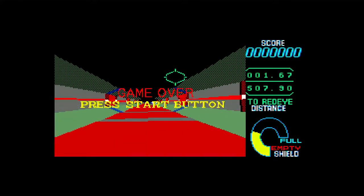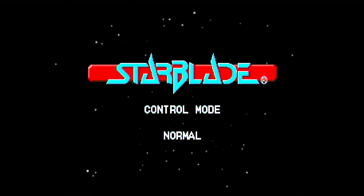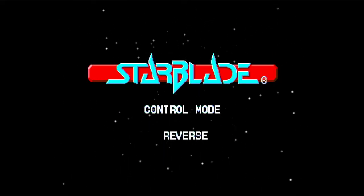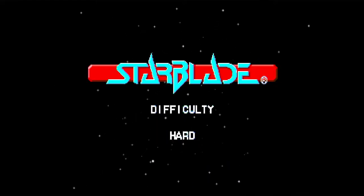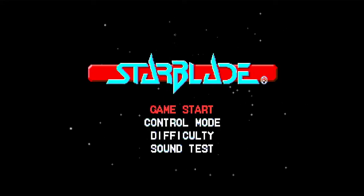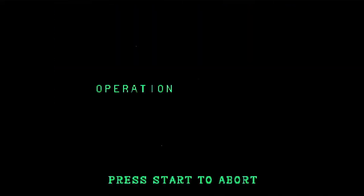Starting with the standard start button. We'll get different control modes — options are normal and reverse. I guess that's like up-is-down and down-is-up. I can't change the difficulty, no easy mode of course. We'll go with normal. With a d-pad this is probably going to be tricky but let's give it a whirl.